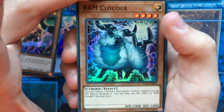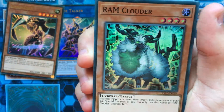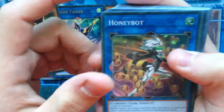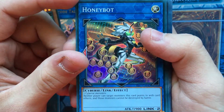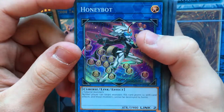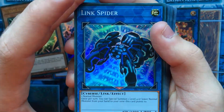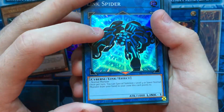We have our Supers — that's Ram Clowder, a Tribute Warrior Monster. Target a Cyburst Monster in the Graveyard and Special Summon it. Not too bad. We have our Honey Bot — just two Cybursts to make it. Neither player can target monsters with card effects and they can't be destroyed by battle, which is good. Link Spider — just a normal monster to summon it. Once per turn, Special Summon a level 4 normal monster from your hand to its linked zone. So this isn't too bad.